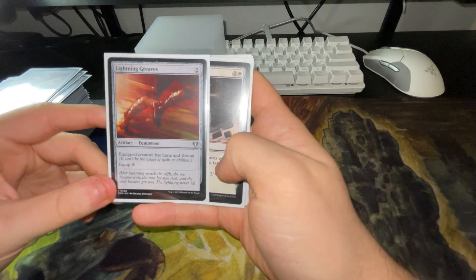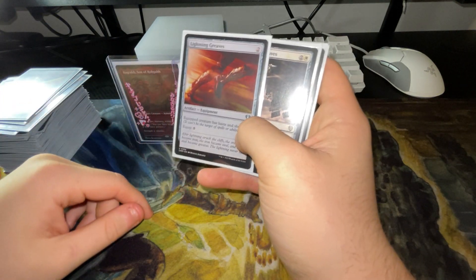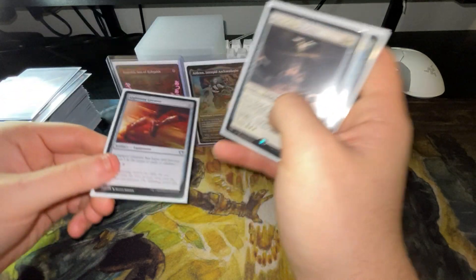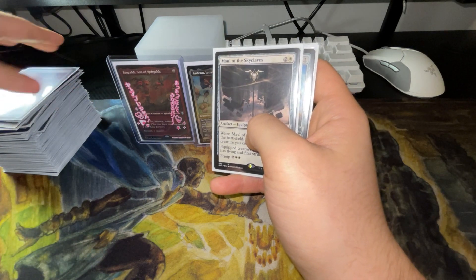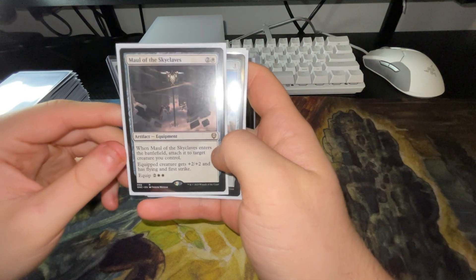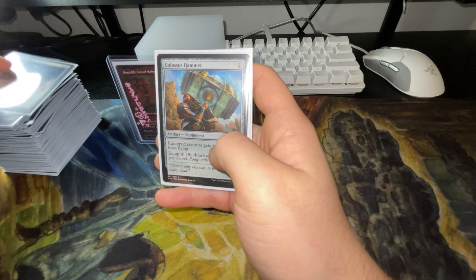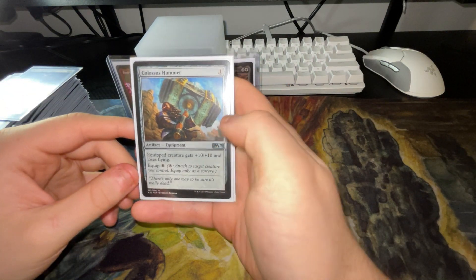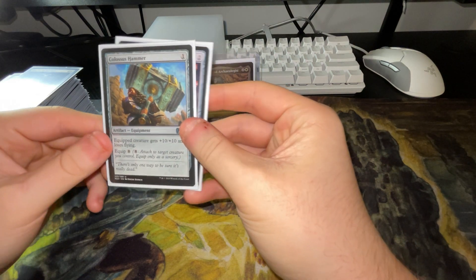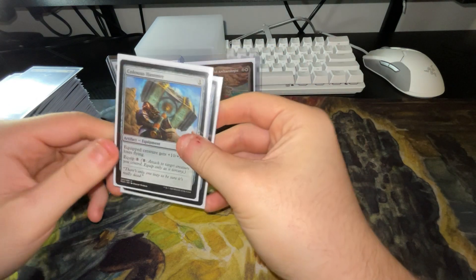Lightning Greaves — equip creature has haste and shroud. Basically just give that to Arden, or give it to Rog if he comes in since he doesn't have haste. Then after, just free equip it back to Arden to keep him protected with shroud. Maul of the Skyclaves — gives plus two, plus two and has flying and first strike. Colossus Hammer — gives plus ten, plus ten and loses flying; equip cost is eight, but with Arden you just do it for free, so it's nuts.